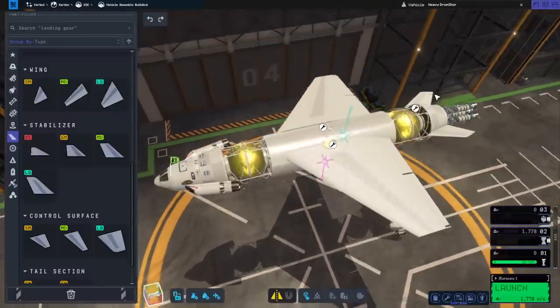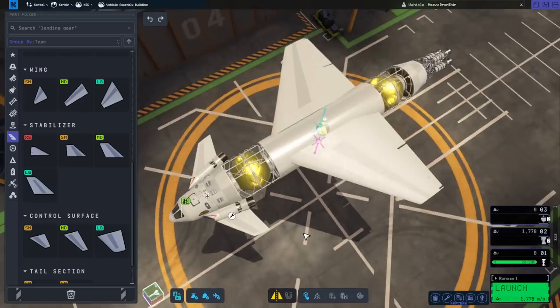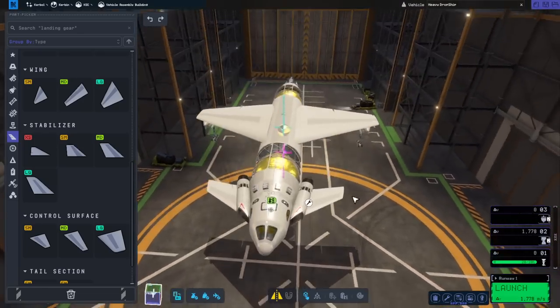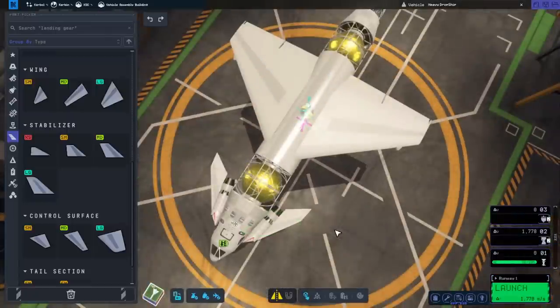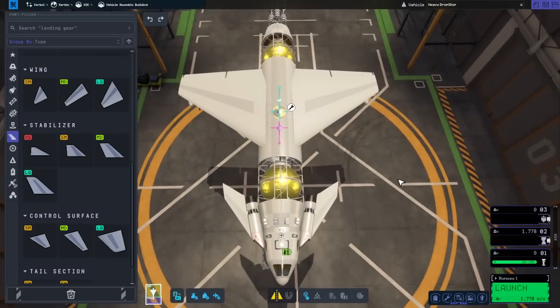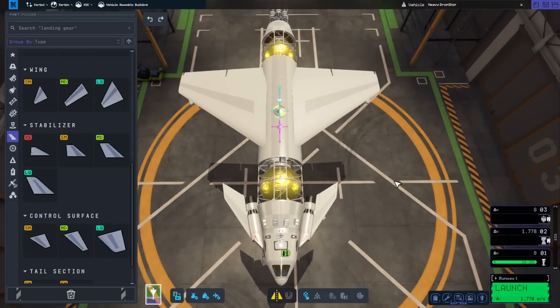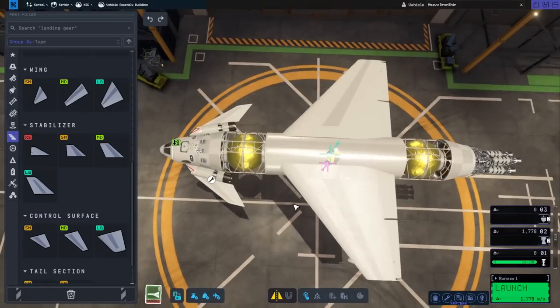So we end up with a situation where we might have to put both canards and stabilizers in the back in order to balance it all out. This is a probable location for the canards — these are the things that make designs look good. I don't know if that's going to be enough pitch control at all. It doesn't look like it.